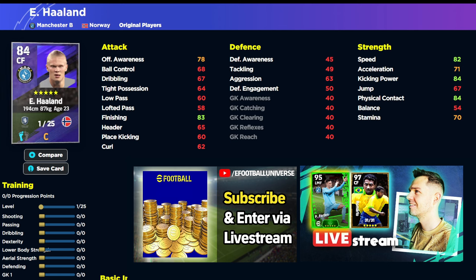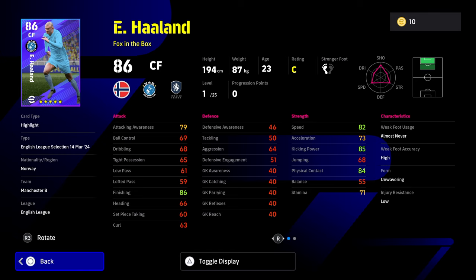Speed 82, physical contact 84, finishing 83, offensive awareness 79. You're talking about splitting hairs with these cards. So for all intents and purposes, these cards are going to be identical to the GP variant.